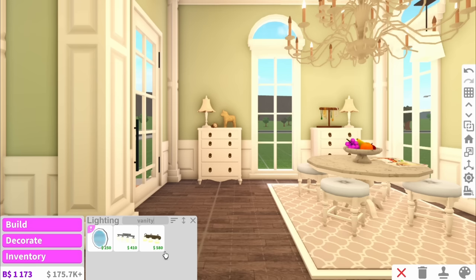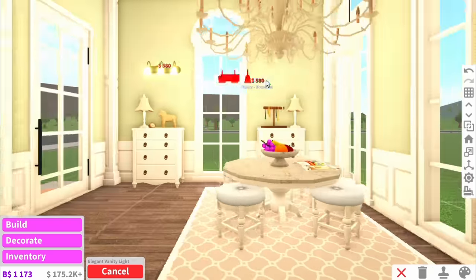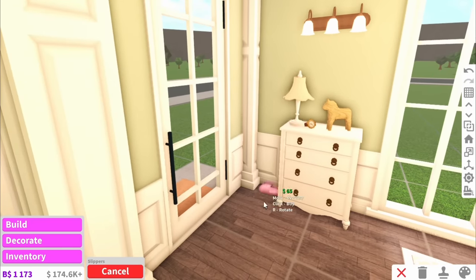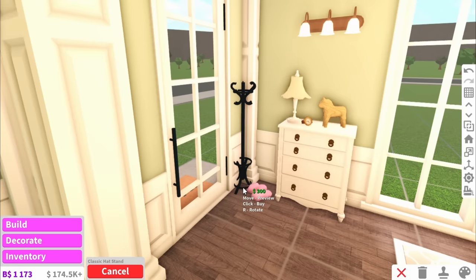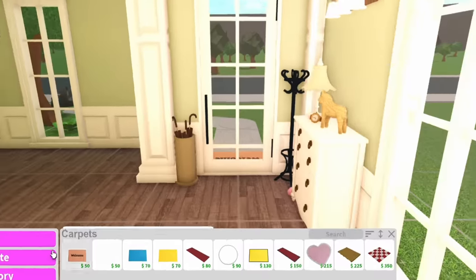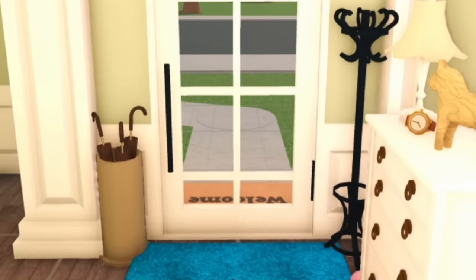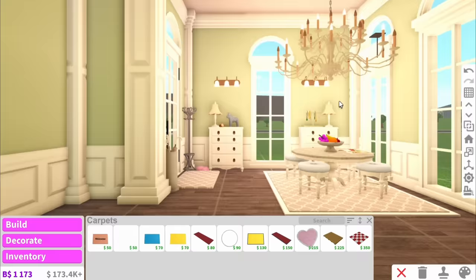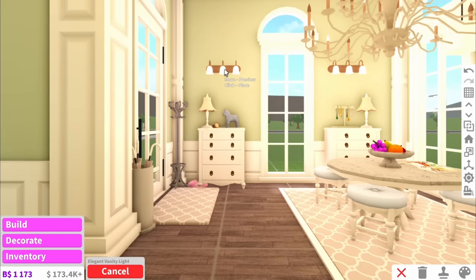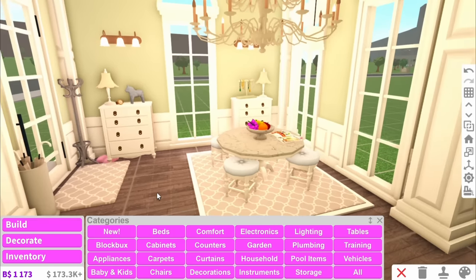I'm now gonna add some lights on the wall because that's the only problem with having tall rooms — it's kind of hard to fill the wall space. Also in the entrance, I want like a shoe area, so we're gonna have to use slippers as shoes. Then we're gonna get a hat stand like this, and then maybe even some umbrellas as well because they look good in an entryway. Then maybe a mat as you walk in — I'm not gonna have 'welcome' because that is just too tacky for a house like this. Then let's colour everything in this room that needs to be coloured. This sort of looks uneven so I might move these over a little bit. Then I'm gonna add some vents onto the walls, and I think that might be the dining room done.